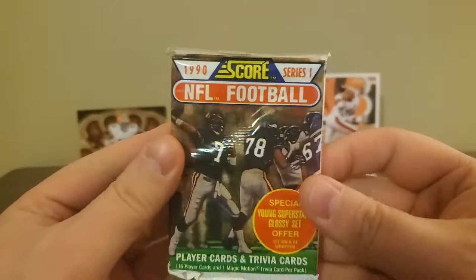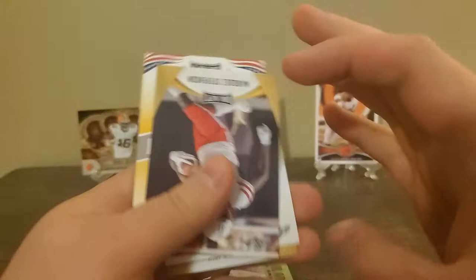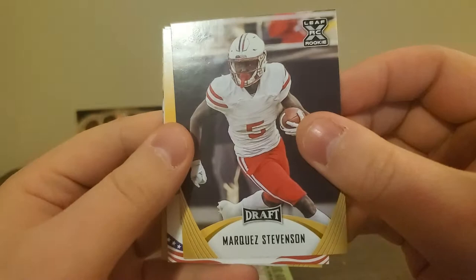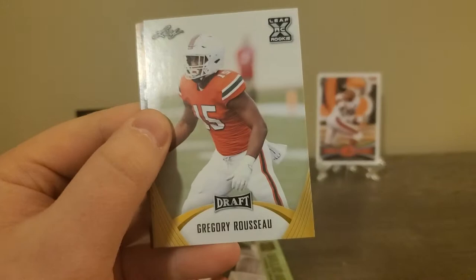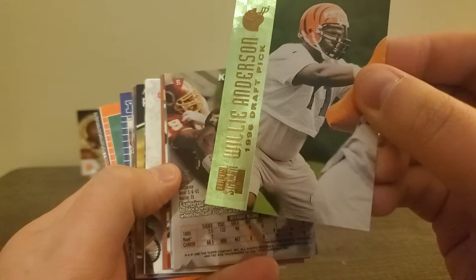We got one of these 1990s Series 1 football packs, so we'll hold off on that for last, and we'll just go through these loose cards here, which are just all over the place. It was only five bucks for this. Marquess Stevenson, got an All-American, Devontae Smith, a Gregory Rose, Kyle Pitts.